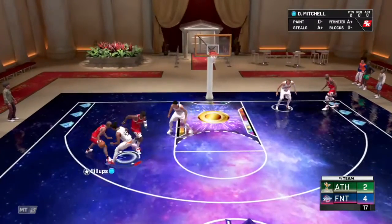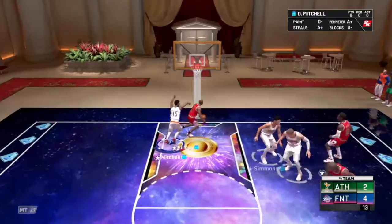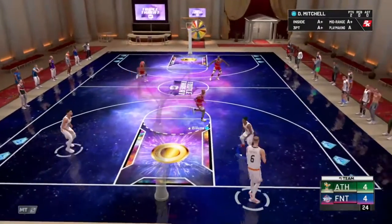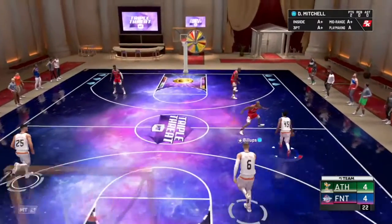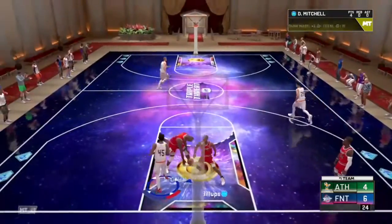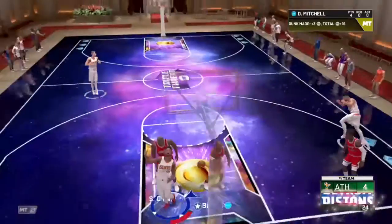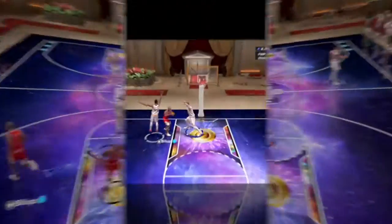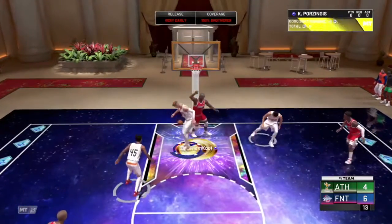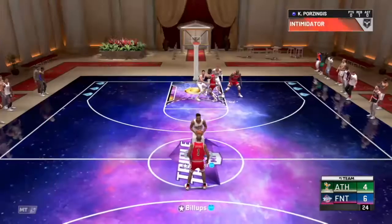Later on in the game we're up 4-2. Billups bringing the ball back up the court — that is a great card right there, can really do a lot for the team. Kicking it over to Green the ruby card and we're jumping. Donovan Mitchell has had enough — bringing it back down the court and he throws it down behind the back. Let's get another look at that one — boom, rocking the rim with some flair added on to it.